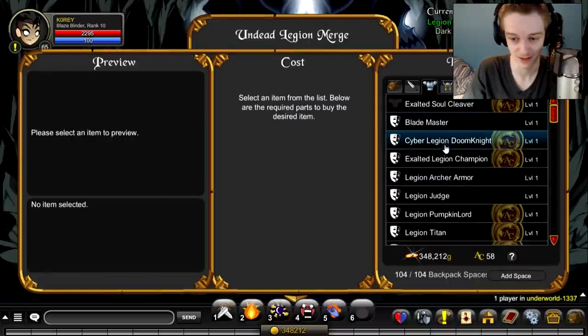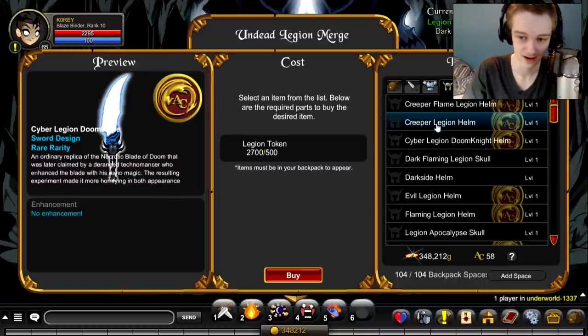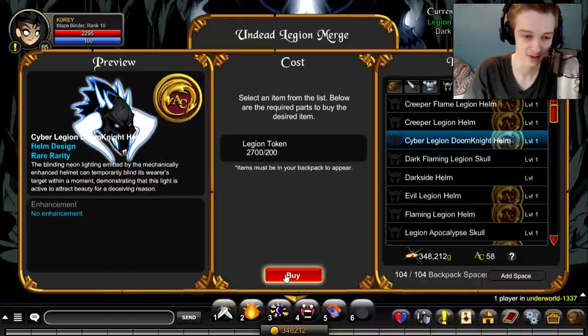So there is the armor, of course, the blade — that blade — and the helmet, right there. So I have the exact amount to get them all.